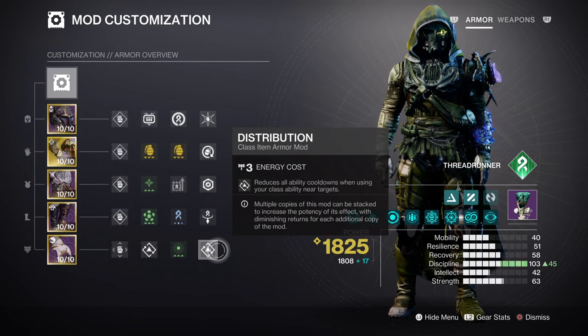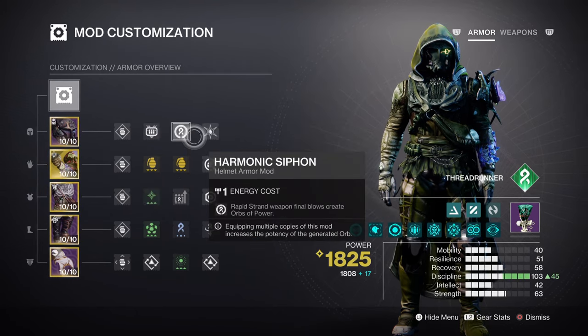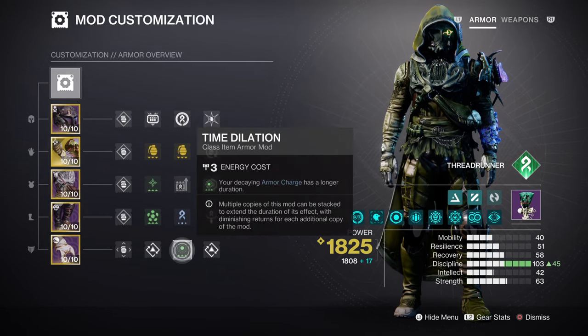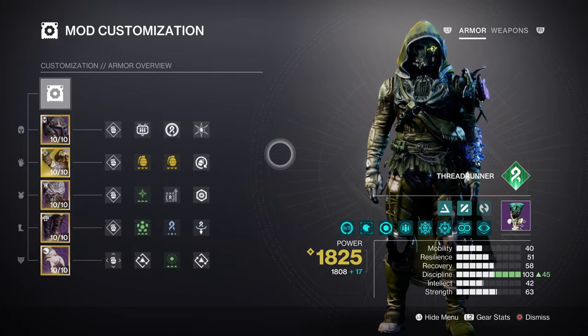The next section focuses on armor charges and additional mods recommended for the build. Charged Up will give you a plus one to how many armor charges you have, although having two is also viable. Having the Harmonic Siphon mod and Elemental Charge mod will allow you to gather orbs of power much faster while playing. Enhancing our strand weapons with x1 Surge mod for a 7% strand buff and Time Dilation mod for a longer armor charge is always welcome. Lastly, we have Ammo Finder, Reserves, and Scavenger mods for increasing the payload of our heavy strand weapons overall.